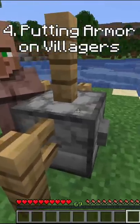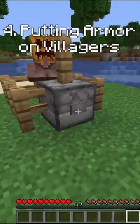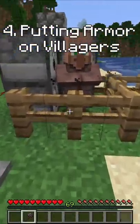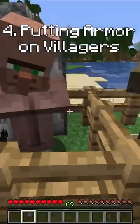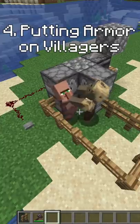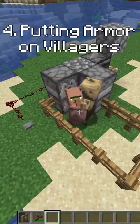Next we have putting different armor pieces on villagers — whether just to look funny or to your advantage using armor against zombies, it's pretty good. You can see here how the zombie is doing almost no damage to the villager and it takes a while to kill it.